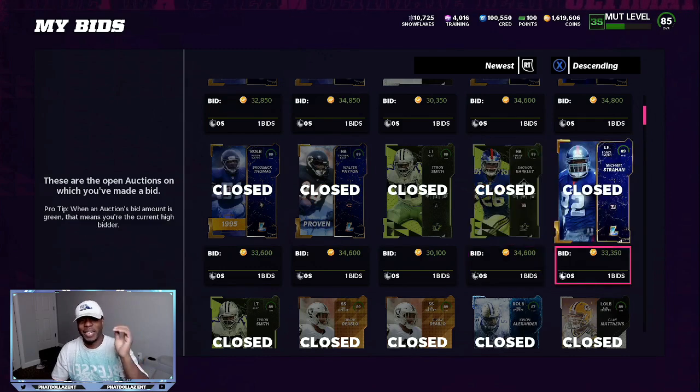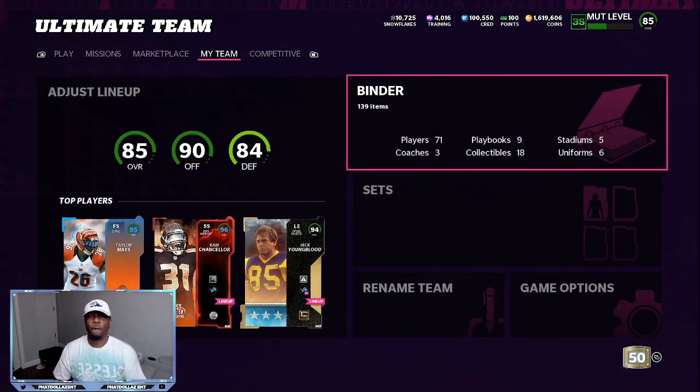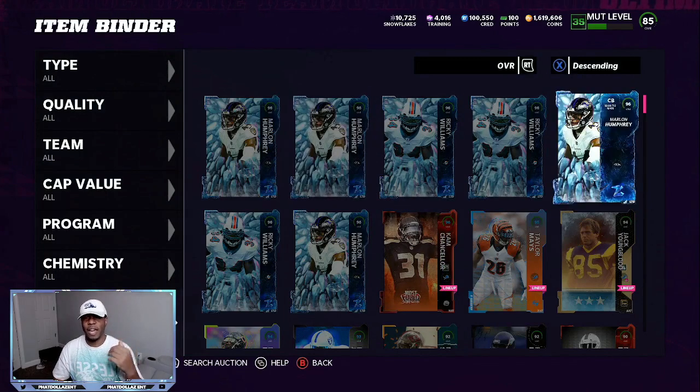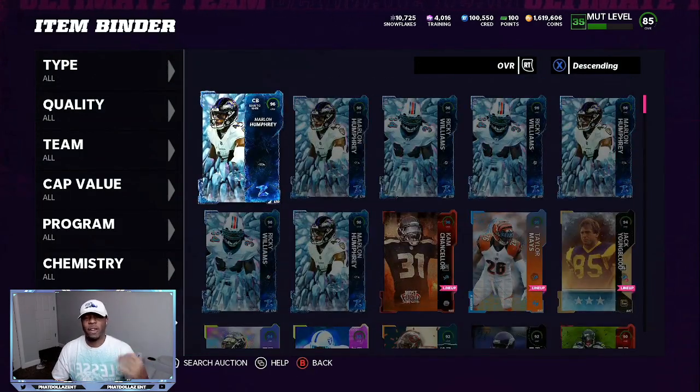Now, if you take those same players — these are all snipes right here, including an 89 legend for 33,000 — if we go to my binder, I did this last night, got all the snipes out of the way because now I can get free training to roll for more limiteds. Look at all these limited pools that I have. Once these get out of the packs, just like the Derrick Henry, they will go up another 35 to 40,000 coins. Right now if they're at 290,000, I will sell them off at 340 to 350 thousand.